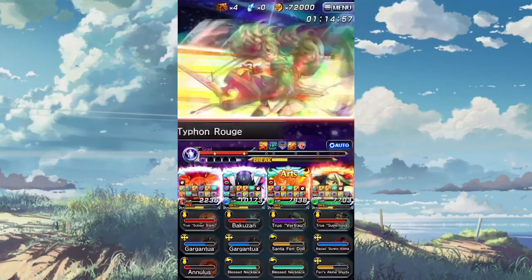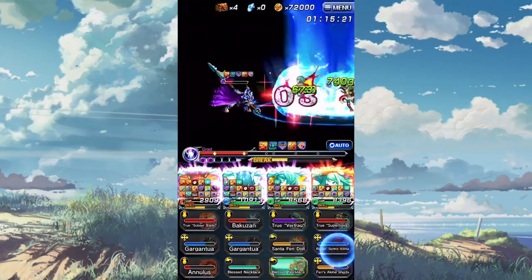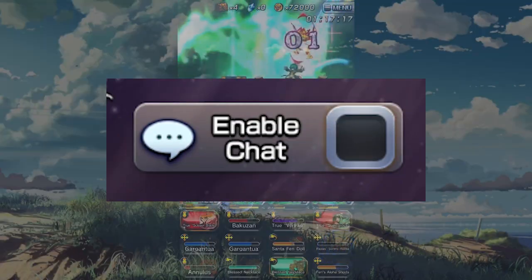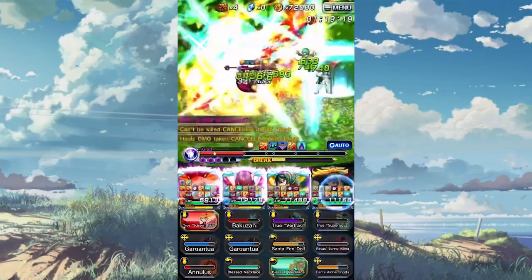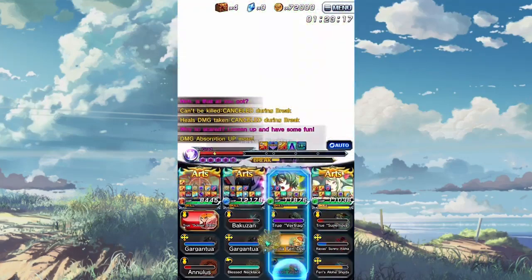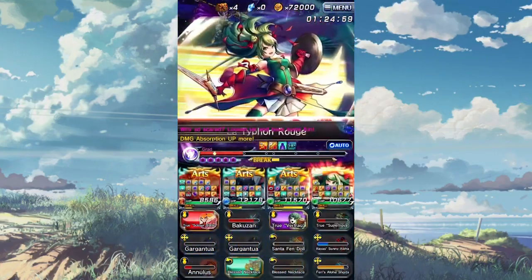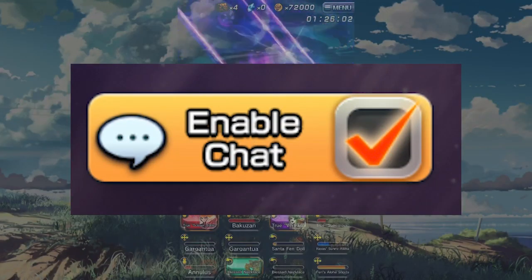For the fourth tip, if you're planning to farm a lot in multi with other players, make sure that you have your chat on before you host the mission. For some reason, the chat is disabled by default, and for newer players who have questions or need help, it doesn't help when the only form of communication is stickers. So make sure that you check the enable chat box before hosting a lobby.